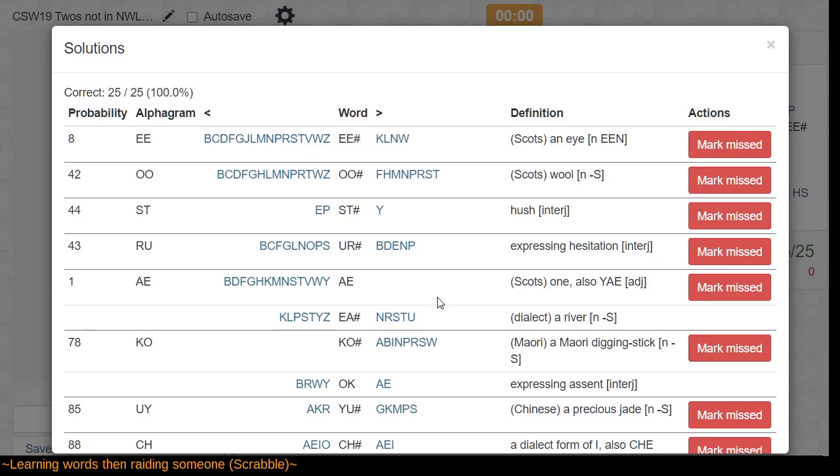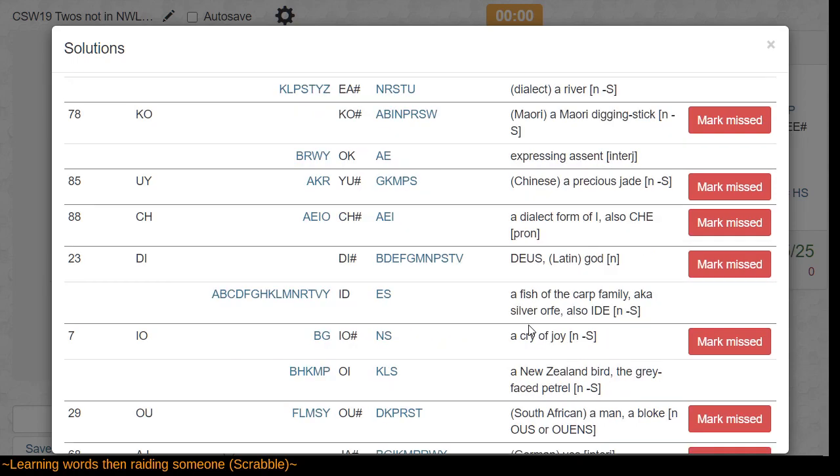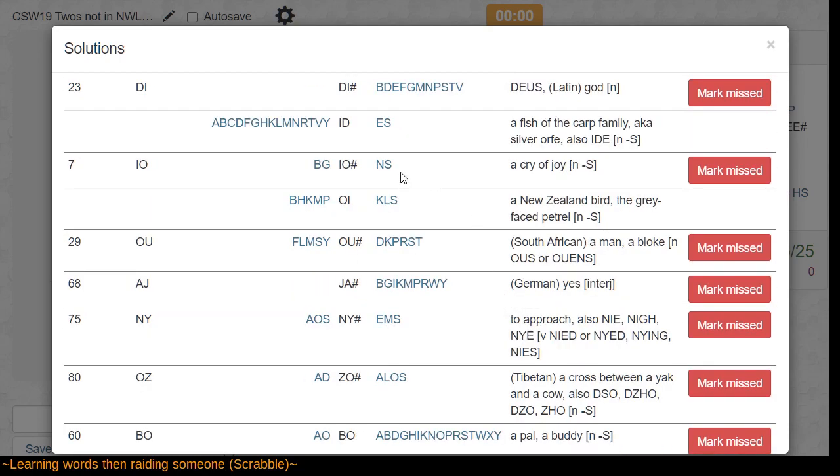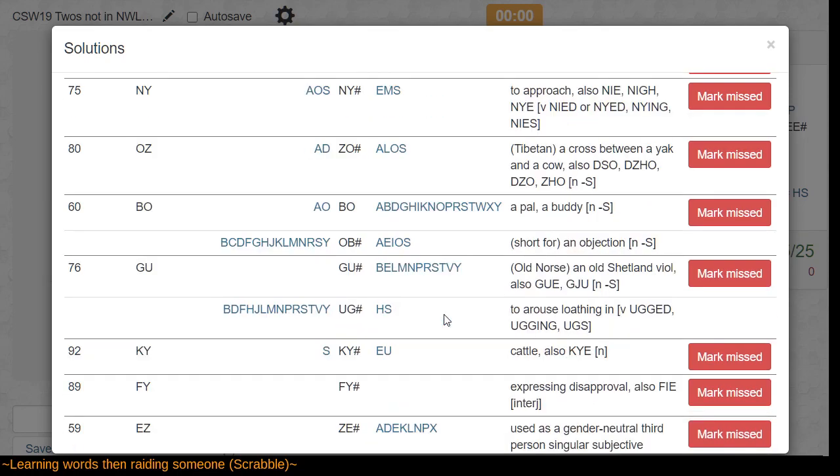So what is EA? I looked up the Collins online dictionary — it has multiple meanings, and one of them is an abbreviation, so that's not the one here. Oi is a precious jade — oh right, from Latin. I-O is a cry of joy. O-U is a man or a bloke. Nye is to approach.